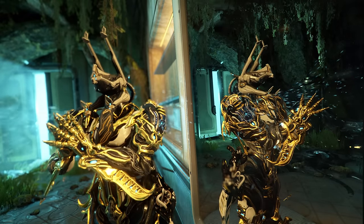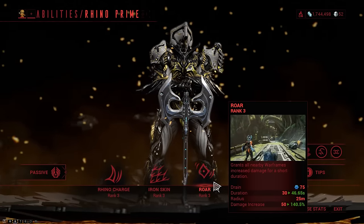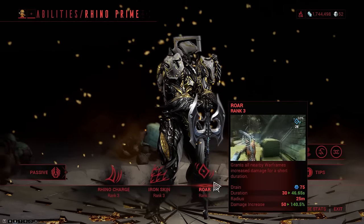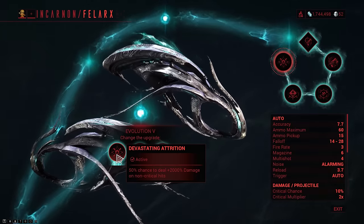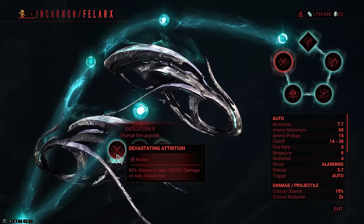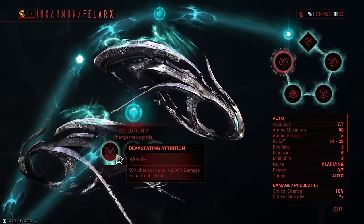Now there are two things that always bypass damage attenuation. The first one is faction damage, so Rhino is by far the best Warframe to run against these enemies, because Roar provides universal faction damage. The second one is an evolution on the first three incarnon guns that gives them a 50% chance to do 2000% extra damage on a non-critical hit. That's why these weapons always were and always will be really popular for Archon hunts.